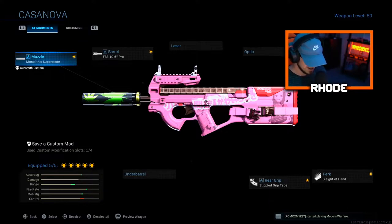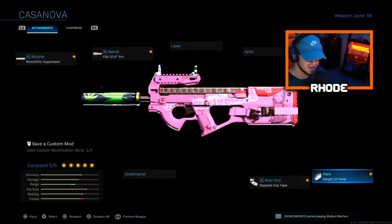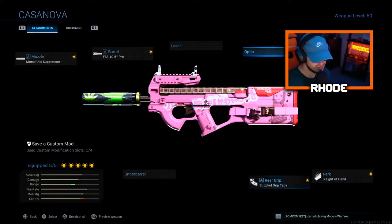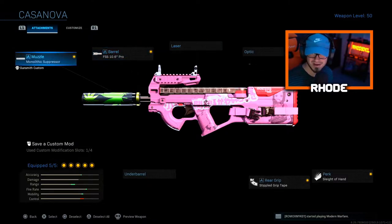It's in Warzone right now, but anyway — we got the monolithic suppressor, 10.6 pro barrel, fly strap stock, sleight of hand, and stippled grip tape. This thing is amazing. We also got the anime variant on as well as the Smoke Show suppressor. I know they don't match but I threw them on anyway.